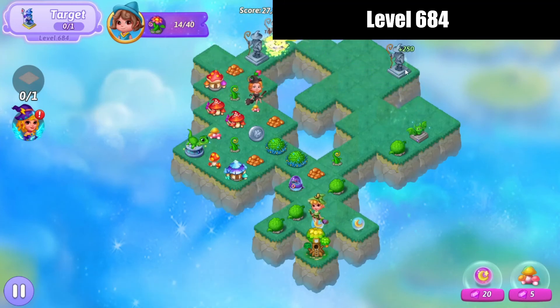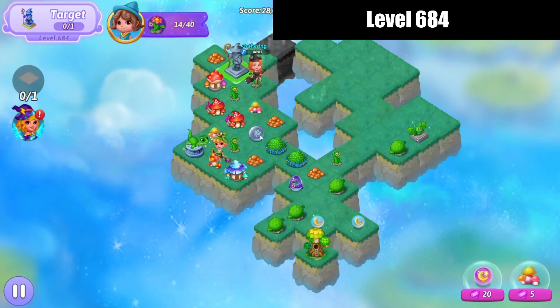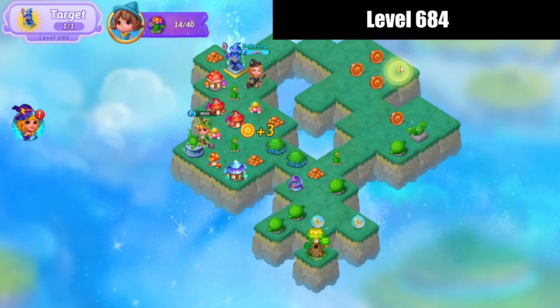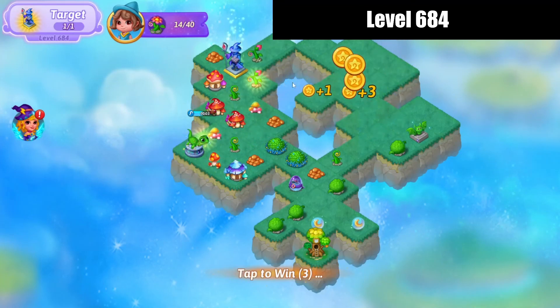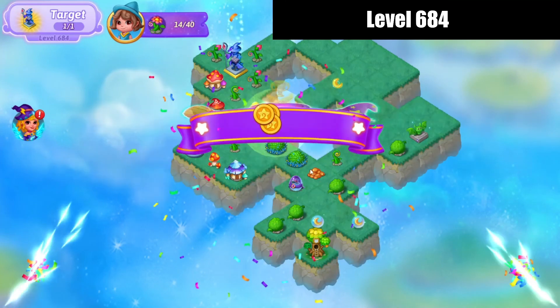Bring the Merlin statues around towards each other. I'll merge those, collect my coins — trophy has dropped, that means the level is complete. And there we go! I will see you next time, bye for now.